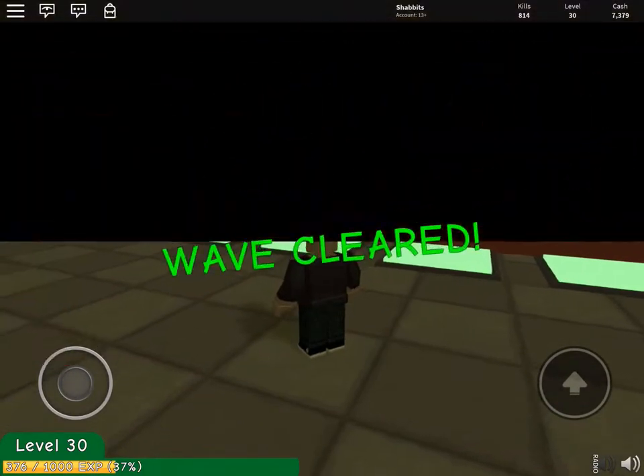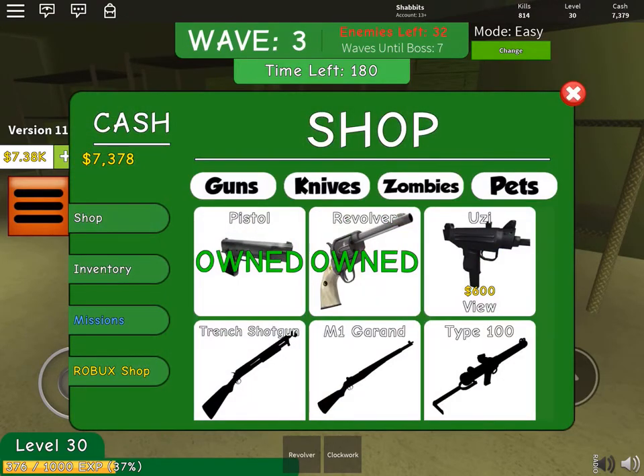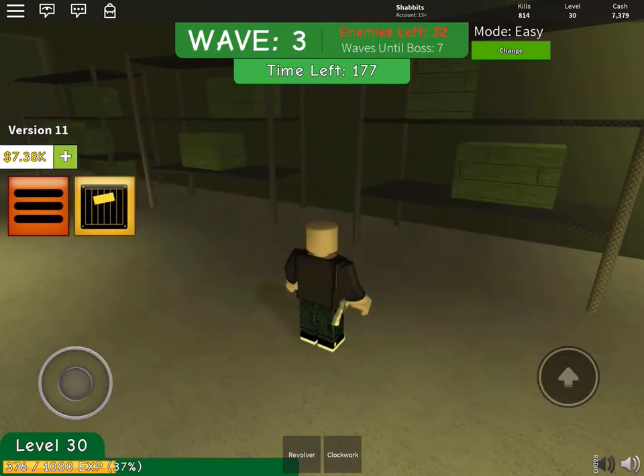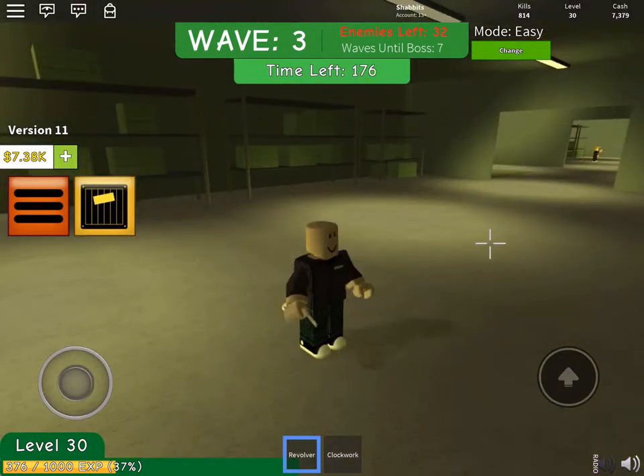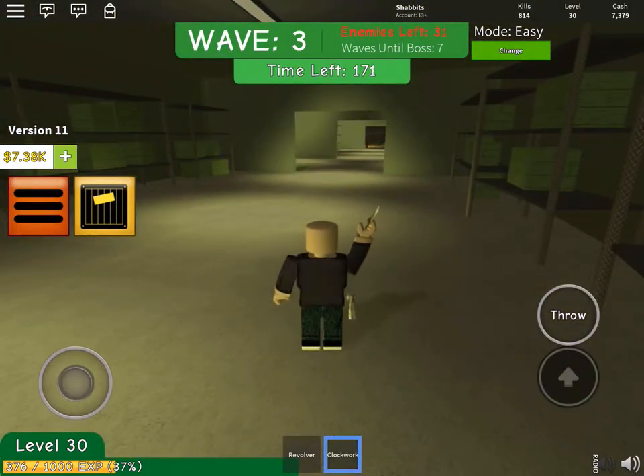Here's some stuff you can buy. In this game, there's basically ways that you get a gun, or a sword, or apparently a throwing knife.